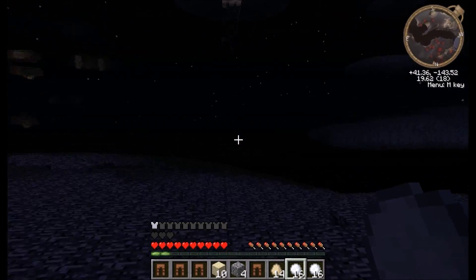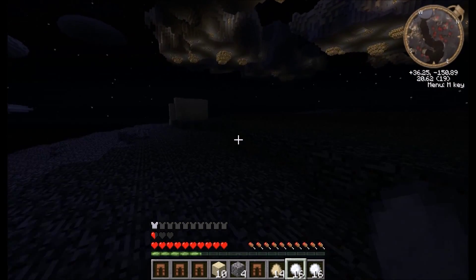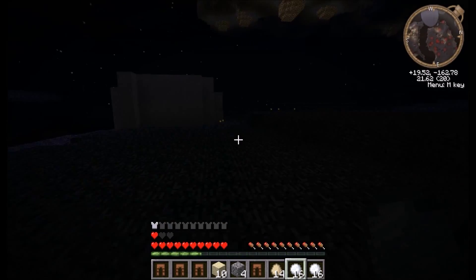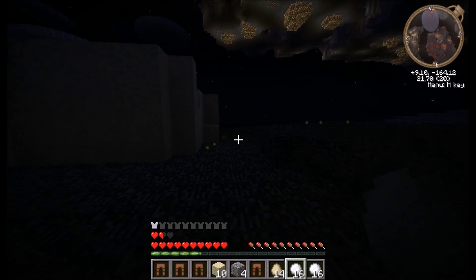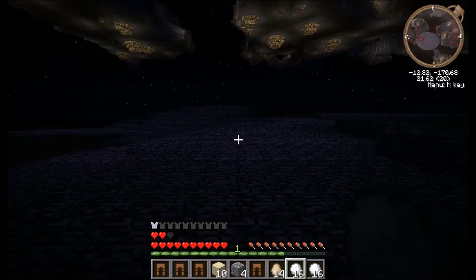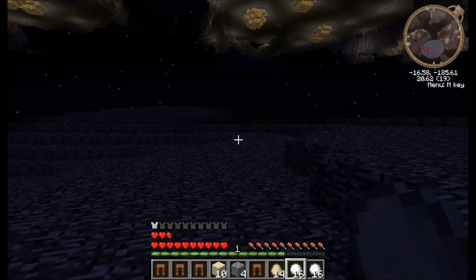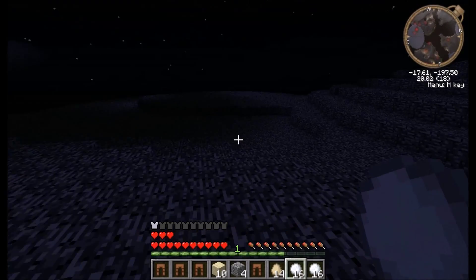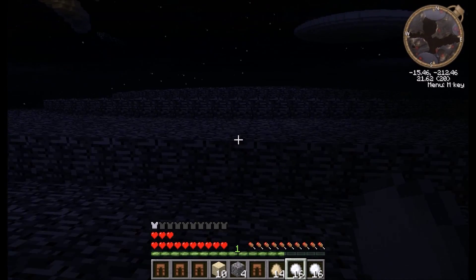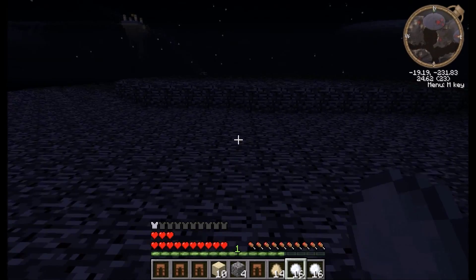I'm down here, I can't see a thing. There's XP everywhere, which probably means you've been fighting stuff. That's probably mobs falling from above — they do that a lot. I'm over here, come find me. If you're facing the DM I'm to the right of it.